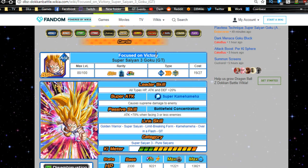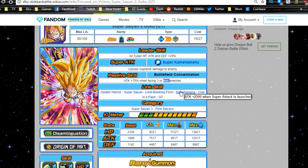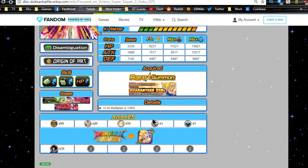Let's talk about the Focused on Victory Super Saiyan 3 Goku GT. This is a pretty good unit beforehand — attack plus 70 when facing three or less enemies, which is most of the time. He has Over in a Flash, GT Kamehameha, Golden Warrior, and Limit Breaking Form links. He's part of the Super Saiyan 3 and Pure Saiyans categories — all Super Saiyan 3s are inherently part of Pure Saiyans, so I don't need separate linking guides for both.